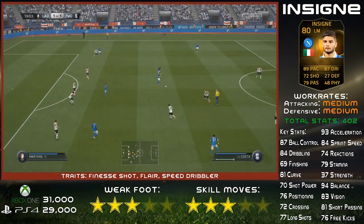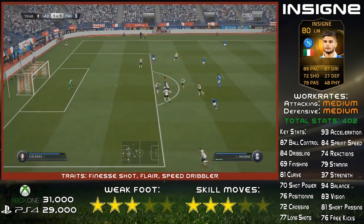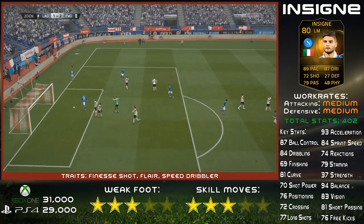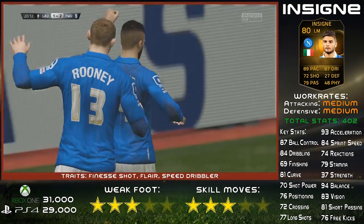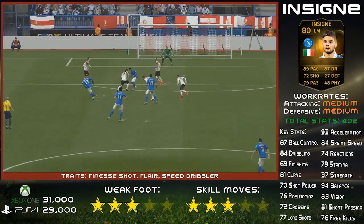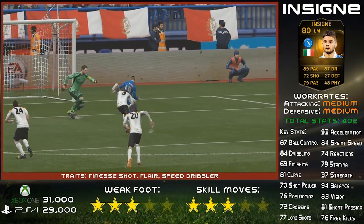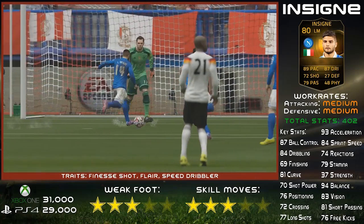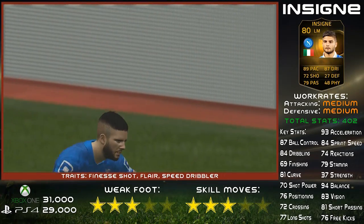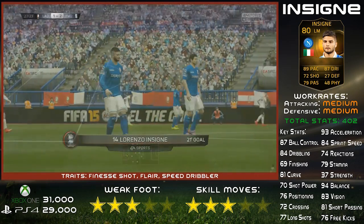You can get some right bargains, and Insignia being one of them — £30,000 on Xbox, £29,000 on PS4, so it's quite close between the two consoles. I'm surprised his price has fallen so much already. When he first came out of packs it was around £60,000, and now he's dropped to around £30,000. I think it will probably stick around there. His price might go up a little bit once word of mouth gets around, so I definitely think it's worth investing in him now while he's so cheap.